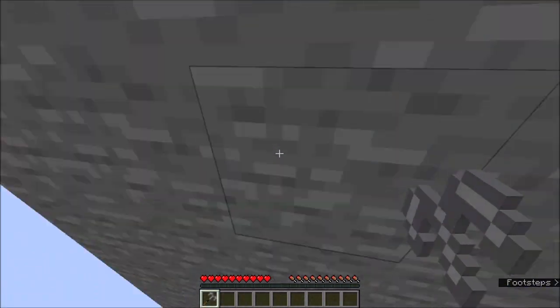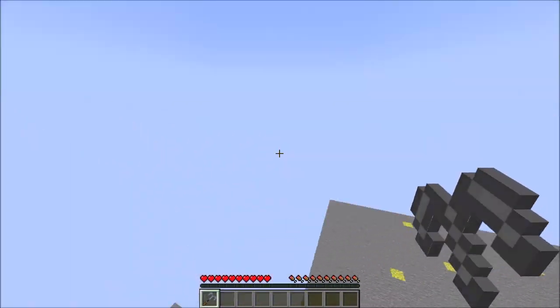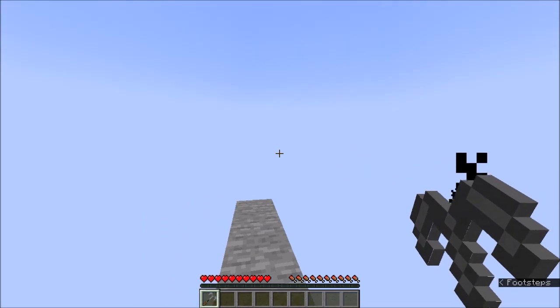Look towards a block and click to throw out the hook. You get slow falling after throwing the hook to reduce fall damage. If you attempt to use the hook away from a block, it will fail.